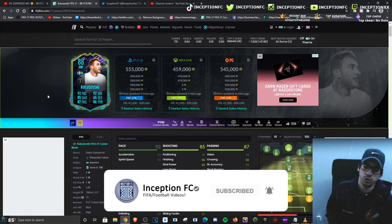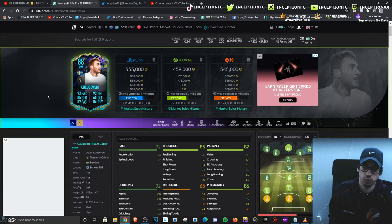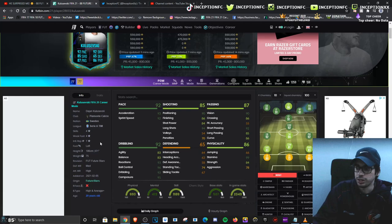Ladies and gentlemen, we have the new Klozevsky card to review today. We're taking a look at a card that is 4 star, 6 foot 1 height with a high medium work rate. They actually improved his skill moves from a 3 star to a 4 star, which is definitely going to be a very nice thing to have.